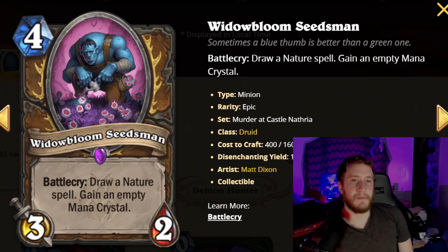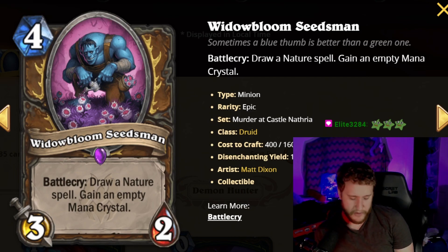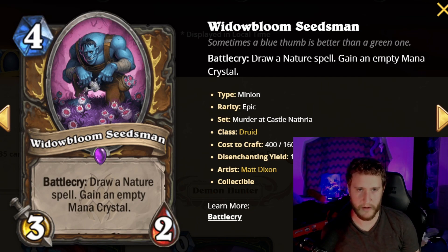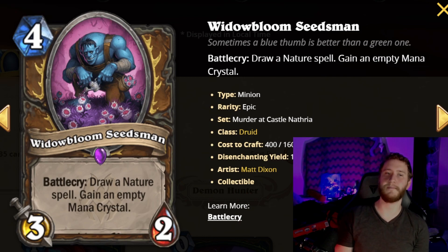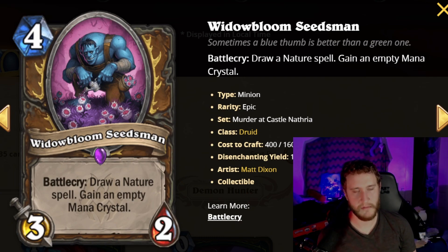Next we have Widowbloom Seedsman, a four-mana 3/2 epic minion. Battlecry: draw a nature spell and gain an empty mana crystal. You should expect to have a nature spell, so you're basically drawing a card, getting a 3/2, and gaining a mana crystal — essentially casting Mana Growth — all for four mana. Compared to Mirecreeper, which was a four-mana 3/3 ramp, this is doing a fair amount. You won't take advantage of the mana crystal as consistently in arena as in constructed, but it's still a good arena card. Probably not super premium, but you can still pick it.